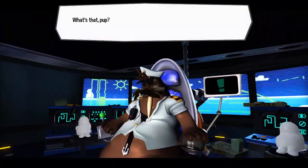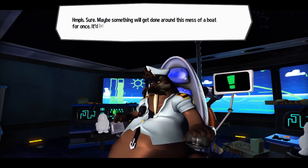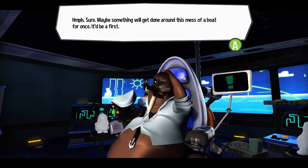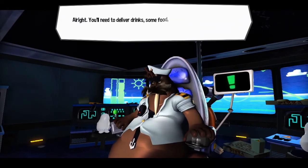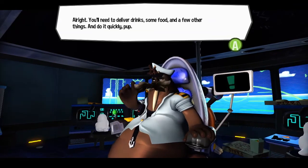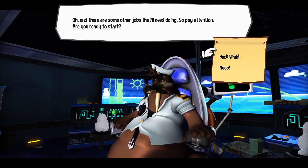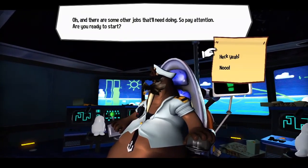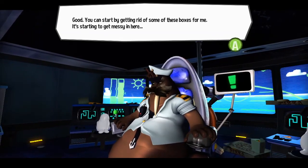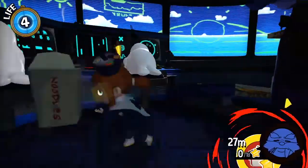What's that, Pup? You want to help out? Sure. Maybe something will get done around this mess of a boat for once — it'll be a first. You'll need to deliver drinks, some food, and a few other things. And do it quickly, Pup. Oh, and there are some other jobs that'll need doing, so pay attention. Are you ready to start? Heck yeah. Good. You can start by getting rid of some of these boxes for me — it's starting to get messy in here. Okie dokie, we have our first mission: Flutter boxes.